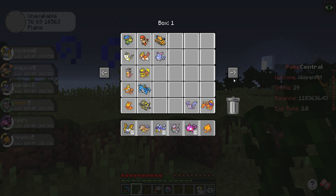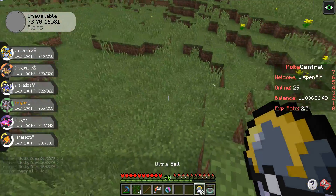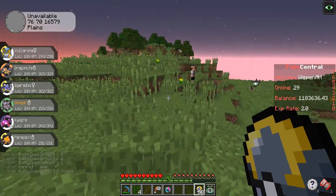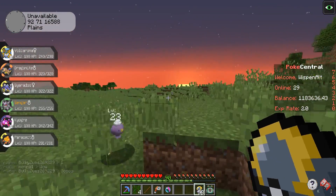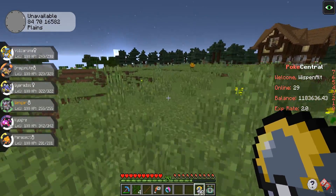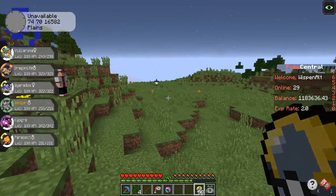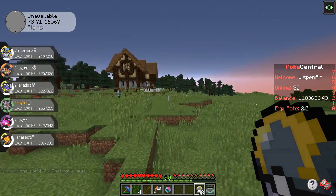The only problem is I don't think I have a Venusaur, so that could be an issue. I did see a Bulbasaur somewhere around here but I think it may have despawned, which kind of sucks. Before I challenged the mega I saw the little Bulbasaur, but yeah I don't know — that's weird.